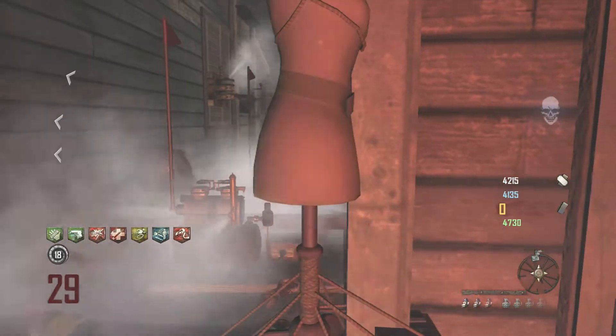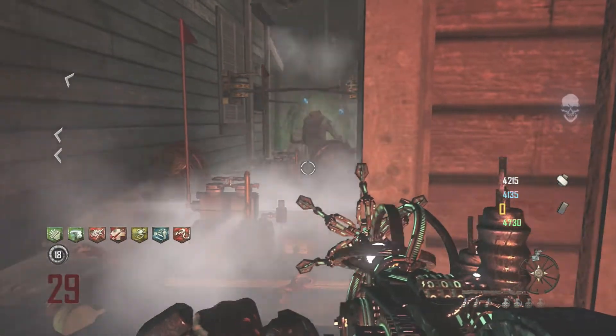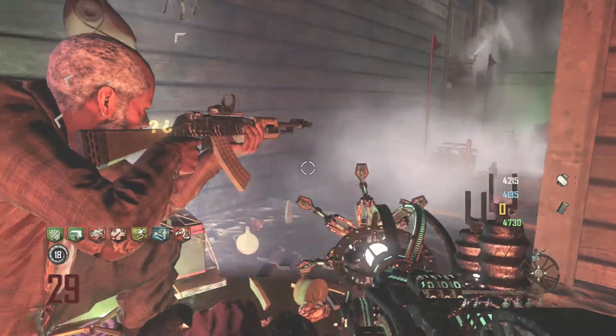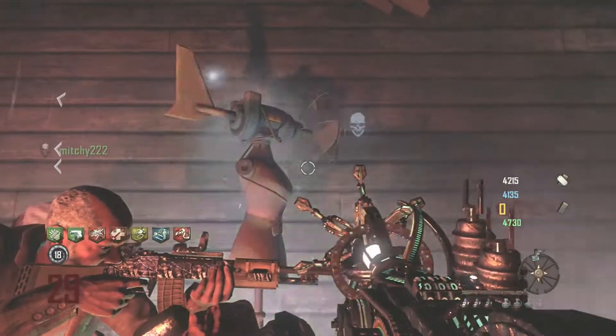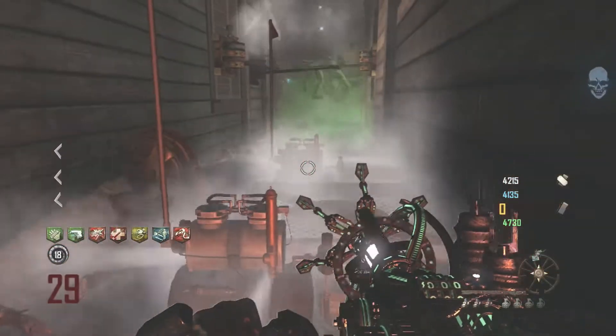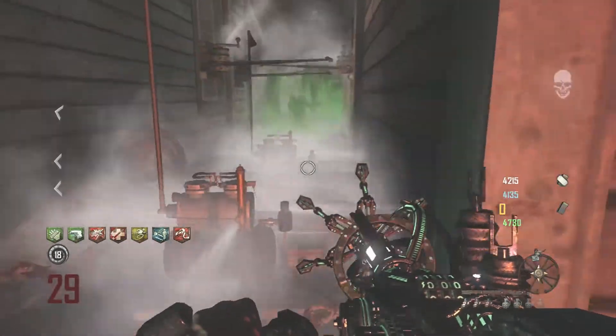You'll definitely want the paralyzer just to kind of slow them down, so the other two or three players can shoot at the zombies in case things get a little hectic. We're decked out here with all packed weapons — everyone's got three guns and they're all packed, monkey bombs, time bombs — except for the guy who was AFK for pretty much the entire game.